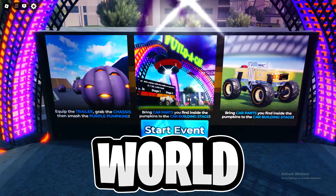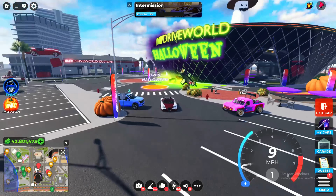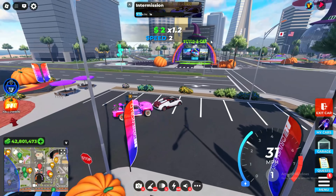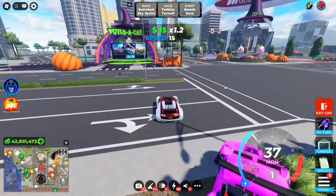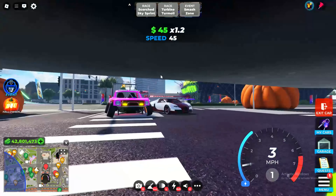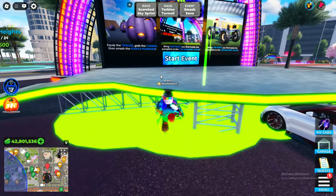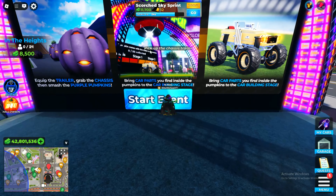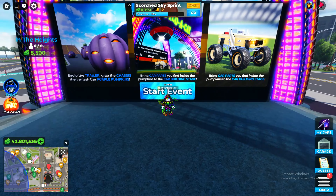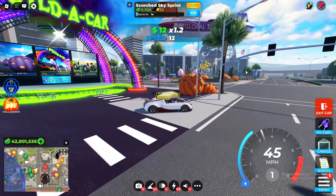Hey everyone, welcome back to another video. In this video I'm going to show you how to get the coffin in Roblox Drive World, plus how to complete the Build a Car event in the Drive World new update. First, you need to go to the Build a Car event area, which is very near to the dealership. Exit your car and click the Start Event button to begin.